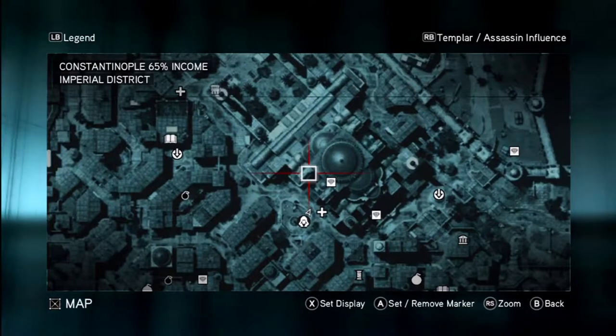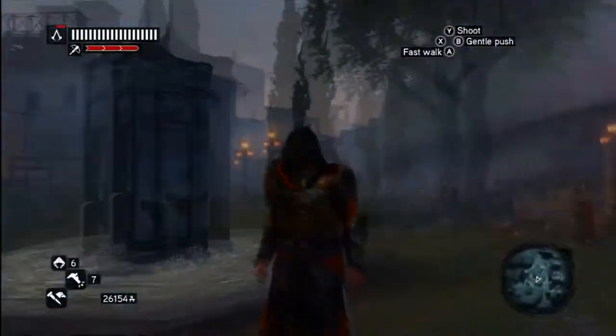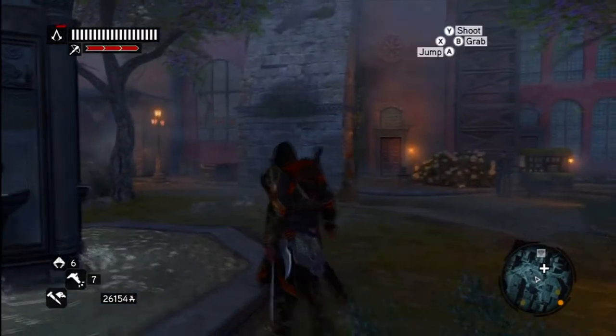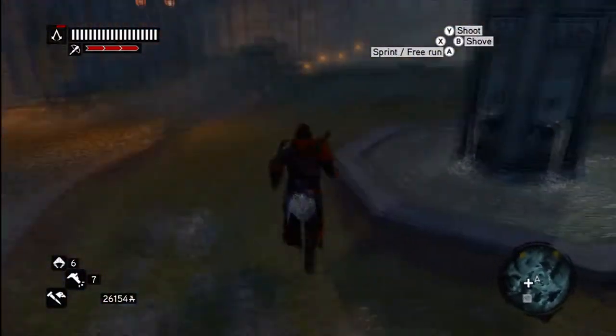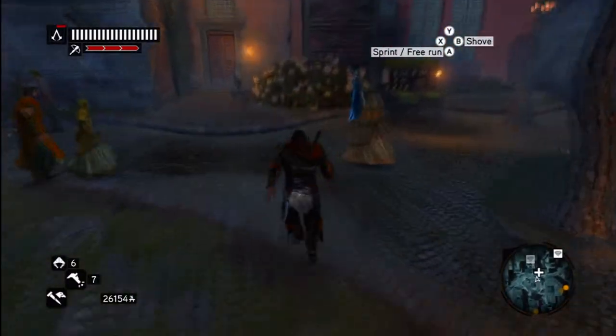I will show you how to climb it — it's really easy. You want to get out to where I'm at here. You can see the wall, there's a chest right there, you got the fountain, and here's how you get up.